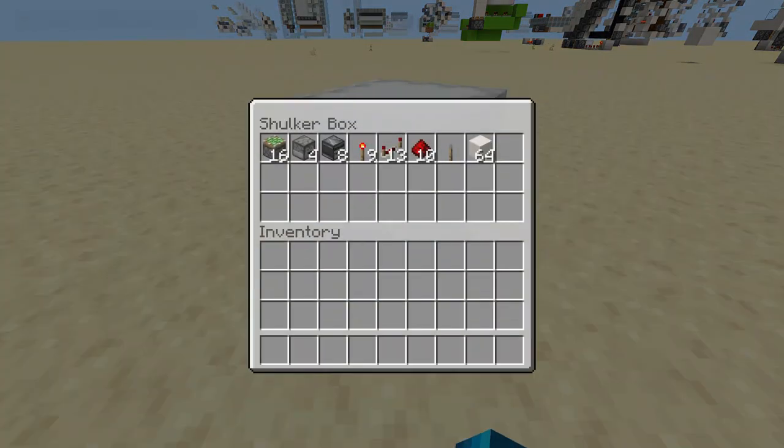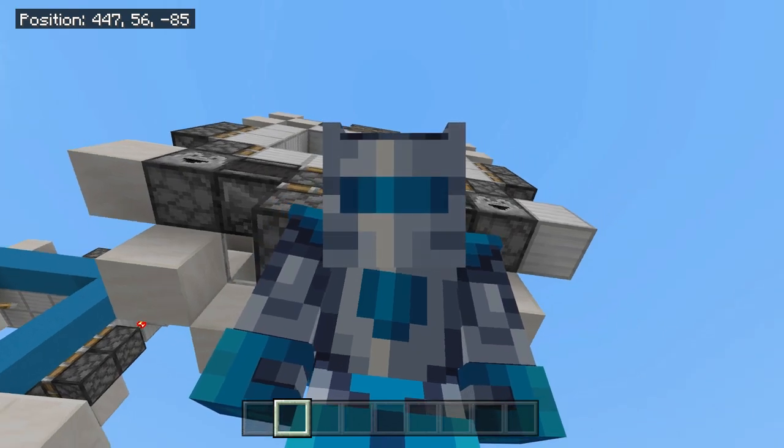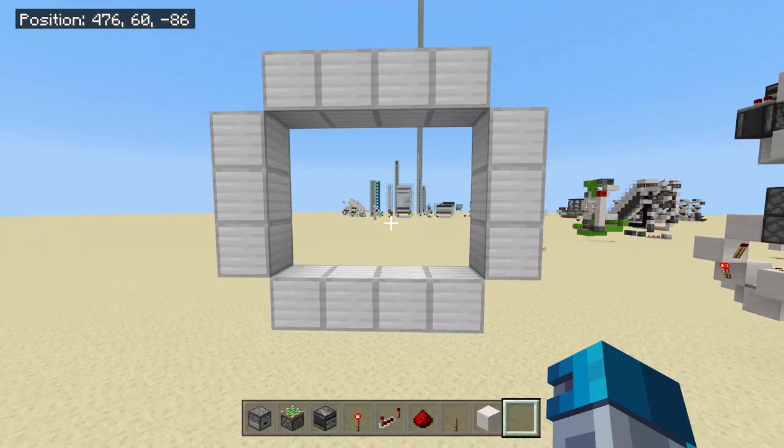Anyway, the third thing you're going to need is going to be extremely difficult, but this is the only thing that involves that brain of yours. Everything else you just have to follow exactly what I did and you should have your working door by the end of this. So what you need is the frame, and where you're going to build this door.